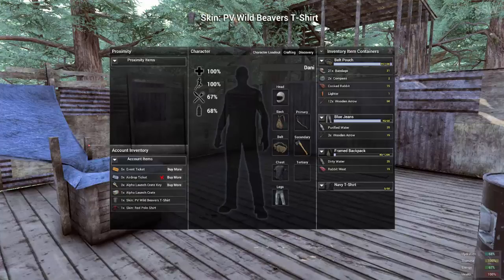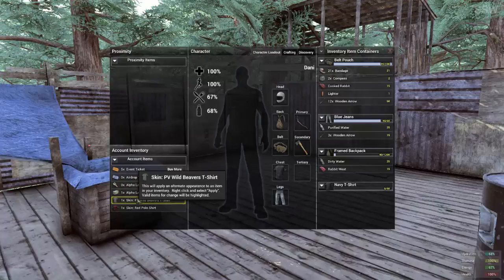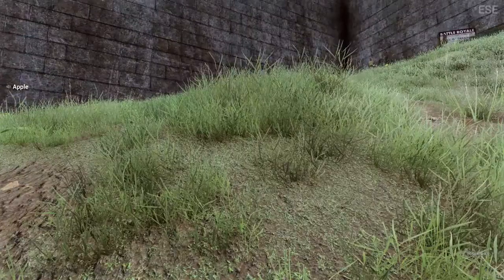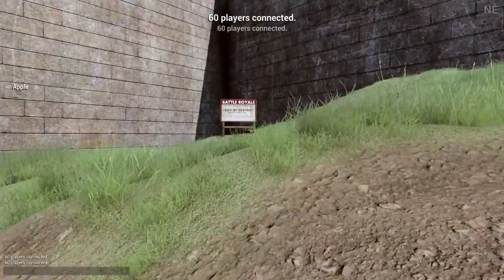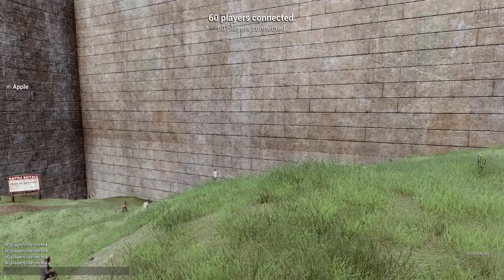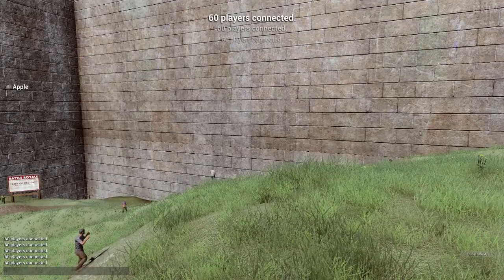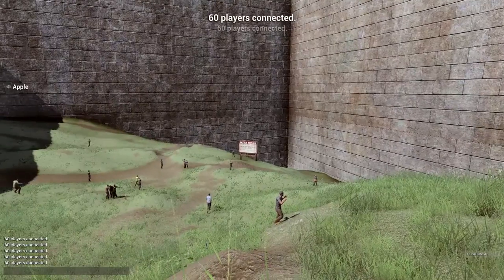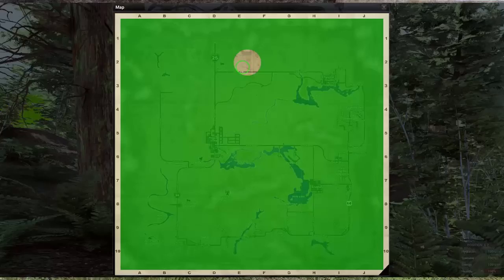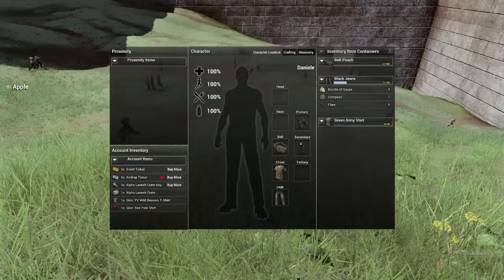I'm going to open this bag. A skin — PV Wild Beavers t-shirt. I wonder what that looks like. So I was on a first-person-only server, I couldn't exactly change so I could show you guys the shirt. So I'm going to show you guys on a picture what the shirt looks like, and that's what I won for getting number 8 — top 8. I'll show you guys a screenshot, because top 8 — the game gets really crazy with the whole map system with the actual gas. I'll show you guys how small of a region we got.